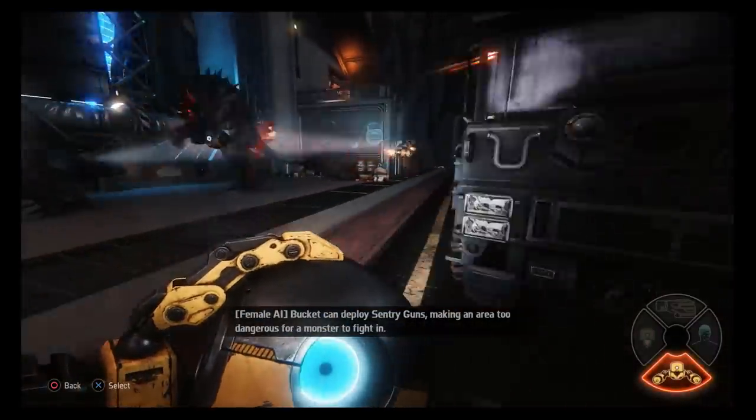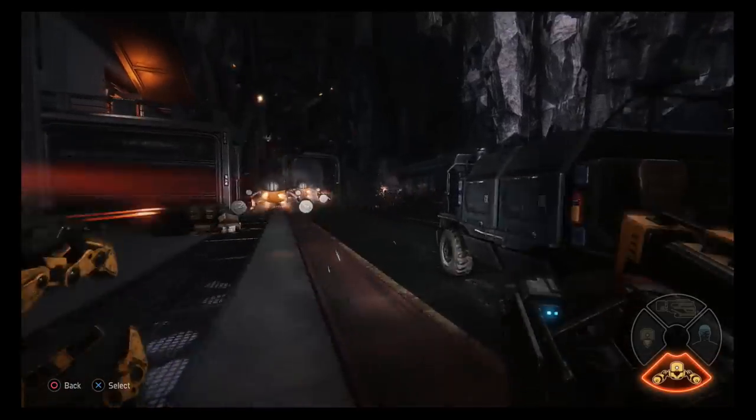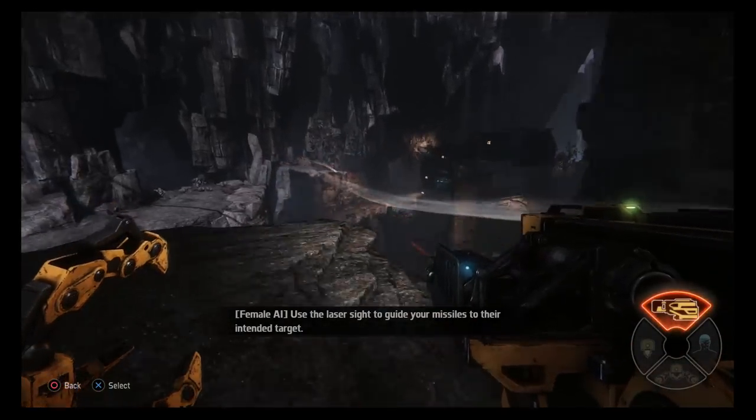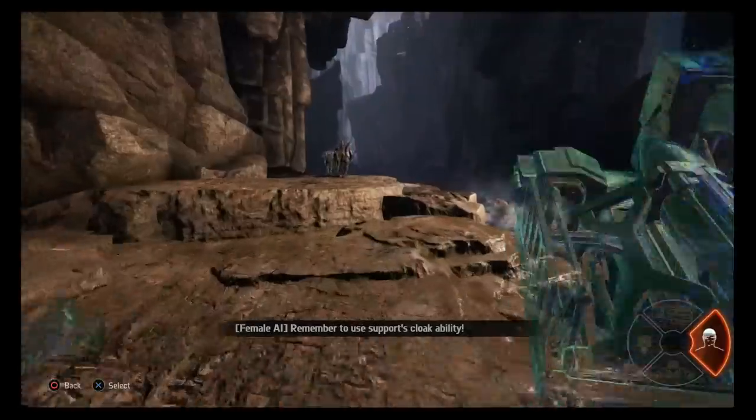Bucket can deploy sentry guns, making an area too dangerous for the monster to fight in. Use the laser sight to guide your missiles to their intended target. Remember to use support's cloak ability.